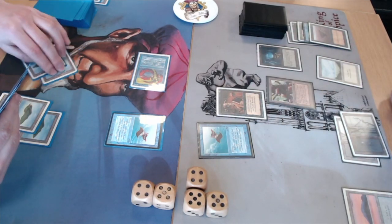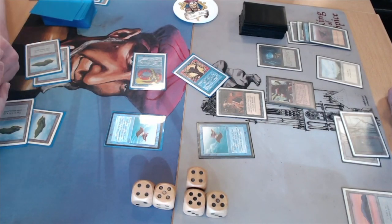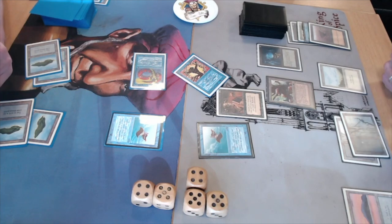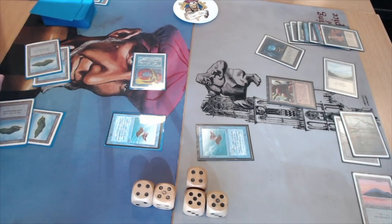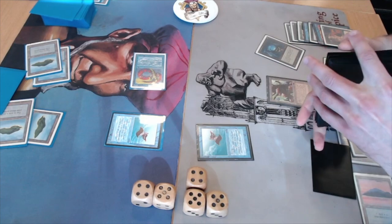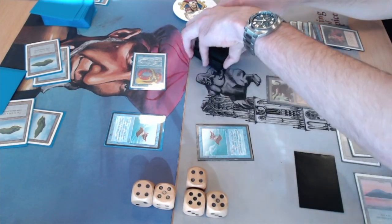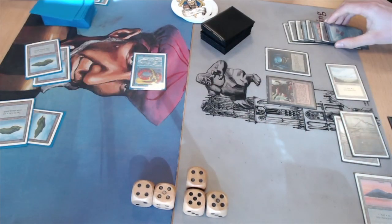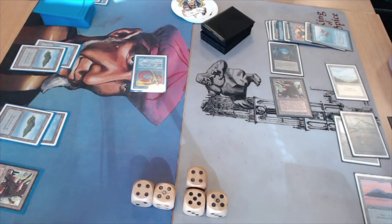Bart is now tapped out and attacks. Dawa accepts the trade. Bart used Demonic Tutor to find a Braingeyser, and he resolves it to draw a lot of cards. Dawa has another Mishra's Factory, which gives him more options. Bart plays Serendib Efreet from his newly drawn cards — Dawa doesn't counter it this time. Bart keeps tapping down the Lord of Atlantis with his Icy. Meanwhile Dawa plays another Lord of Atlantis and a Psi Blast, dropping to seven.